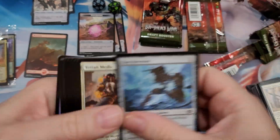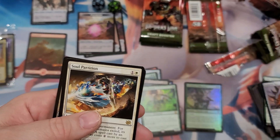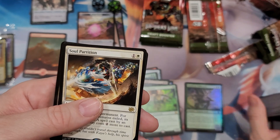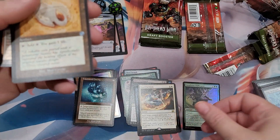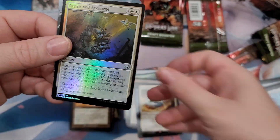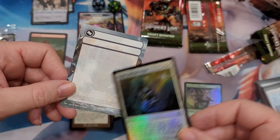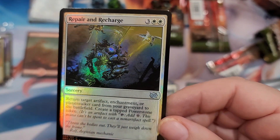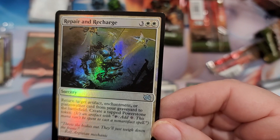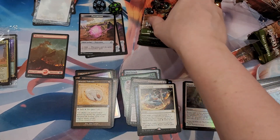So yeah, Wizards has now made the front page of all the financial websites and stock market stuff - Hasbro just tanking the company, plowing it into the ground. Got another Pristine Talisman - don't really care. Oh hey, a proxy! I could just write Black Lotus and play it as whatever I want. Repair and Recharge - return target artifact, enchantment, or planeswalker card from your graveyard to the battlefield, create a tapped power stone token as a sorcery with white.